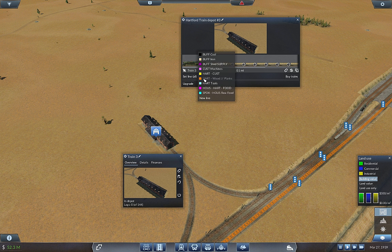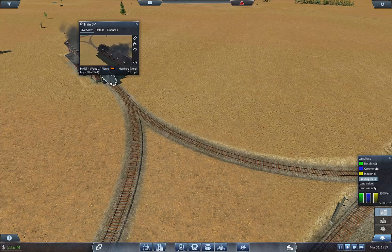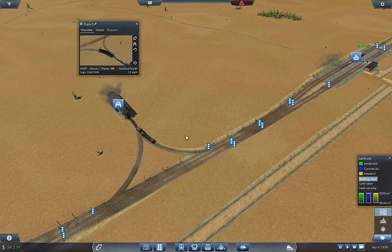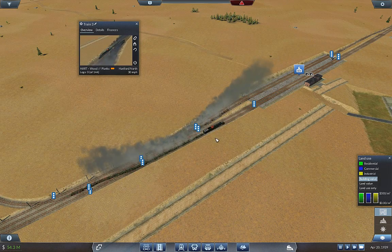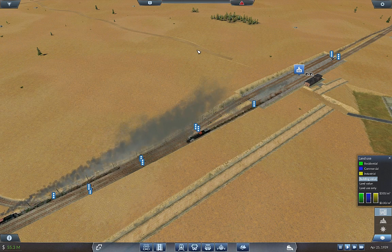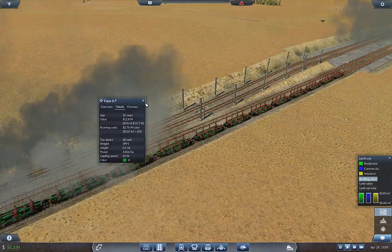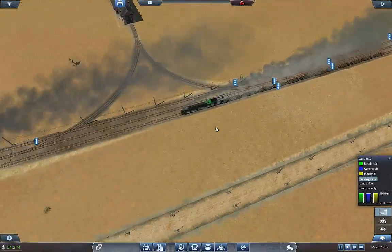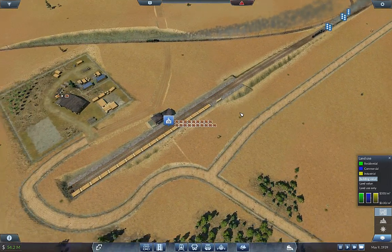We want to set the line to wood planks. Hartford North, Spokane trend — figures, it would go the wrong direction. I'm going to let it slide and then turn it around. You can color things after the fact which is nice. Now we've got a pretty sizable train — 144 units capacity — let's let that come into its own.